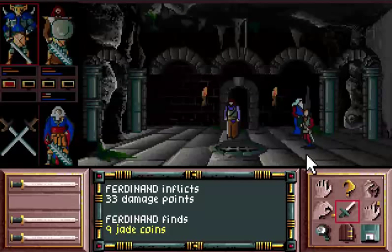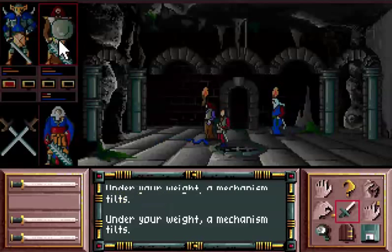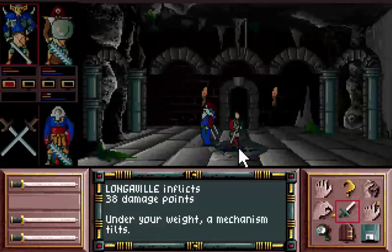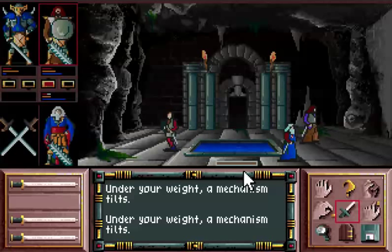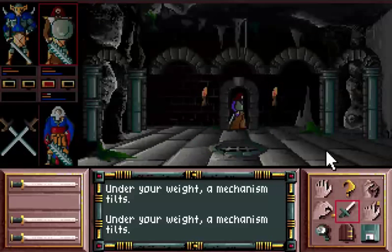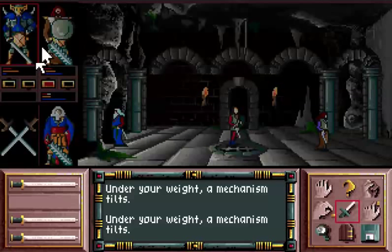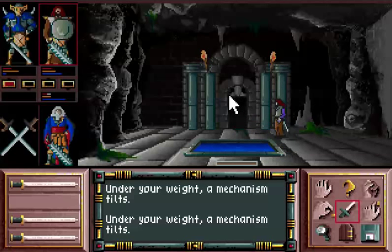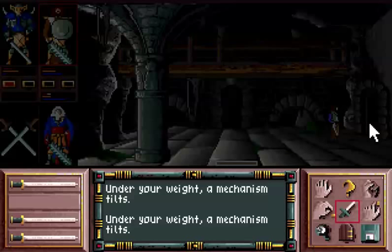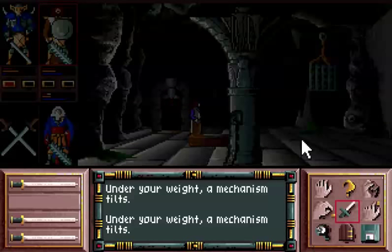Here in another part of the castle — again a fairly artfully composed room, the graphics are quite good — is this grating, which if I stand on it gives me the message that a mechanism tilts. This took me a while to figure out: one character has to stay on the grating while I send my other characters through the catacombs to see the secret door that opens up by virtue of my fighter remaining standing on the grate.